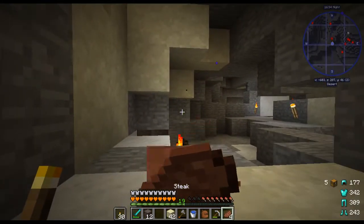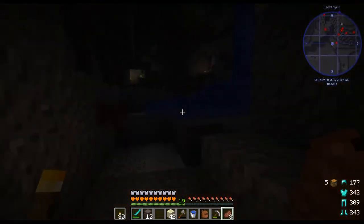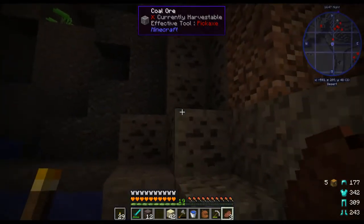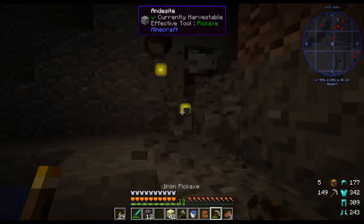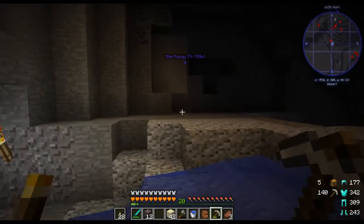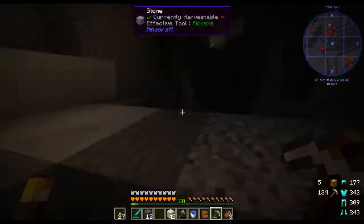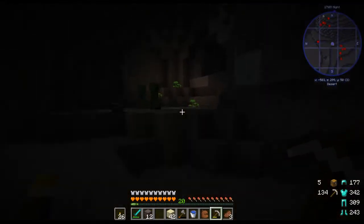Treasure slime! Like an apple — okay this is a pretty awesome little area here. Let's get some coal, we're gonna need a lot of it. I gotta say this is an extensive, extensive cave and it's not even like I hit a ravine or anything. I haven't hit any monster spawners either though.